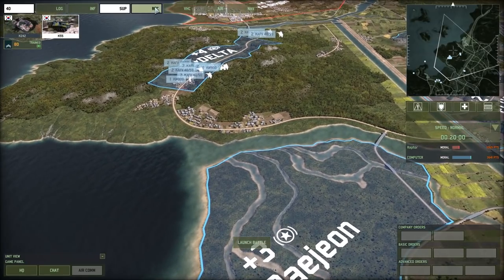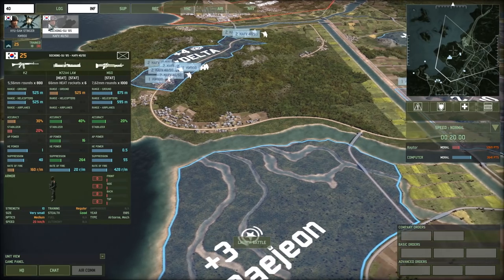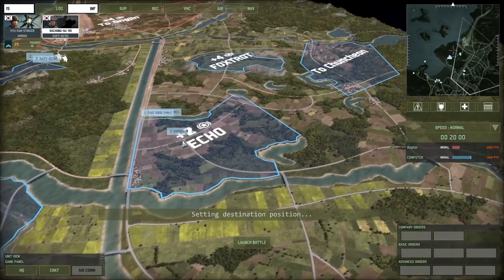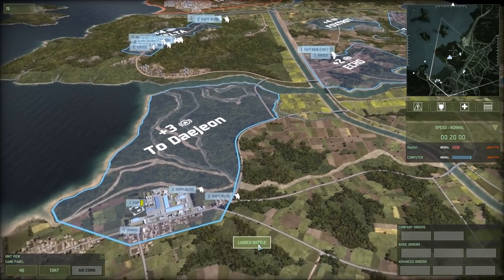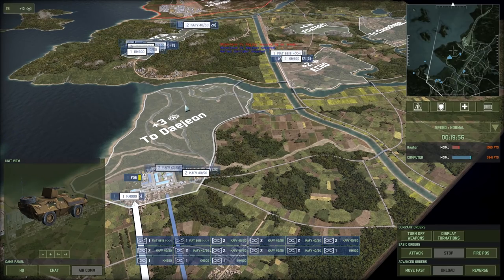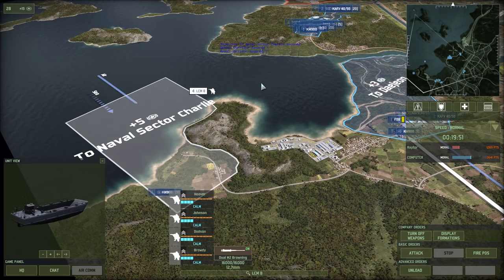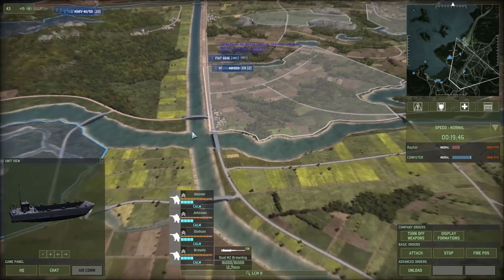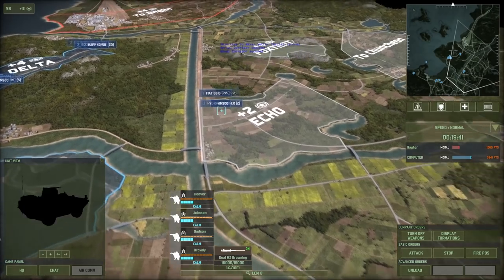We'll need some anti-aircraft. Under support it doesn't look like we have anything aside from Stinger missiles, so we'll give a group some Stingers. The goal here is, again, to delay the enemy — not to push them out of South Korea, which just isn't going to happen. Let's get the LCMs to drop off troops. Maybe we can drop these troops here to stop the North Koreans from going through the intersection between the canals.